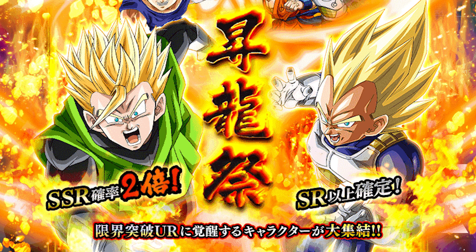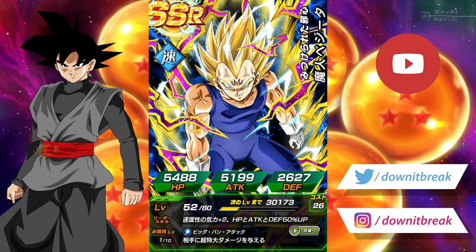Currently I'm busy with a lot of projects, so I'm not able to upload that frequently and I won't be able to do an entire video related to summons. But this morning I woke up, I had five dragon stones, and I decided to do a single YOLO summon on the JP version — and I pulled LR Majin Vegeta.